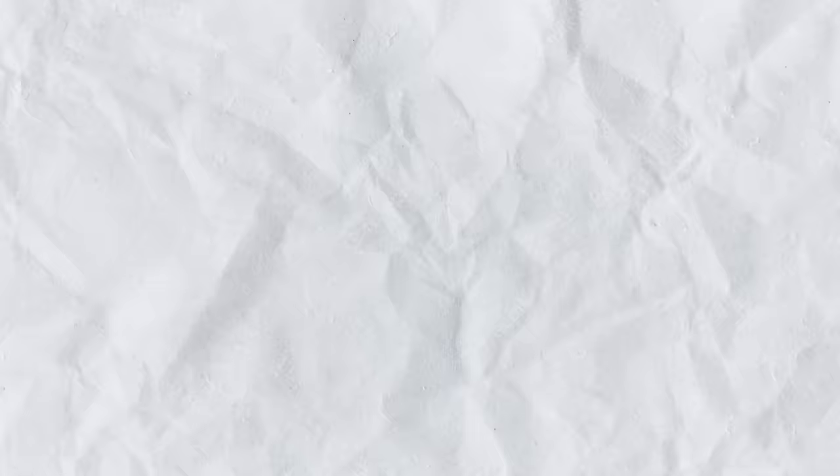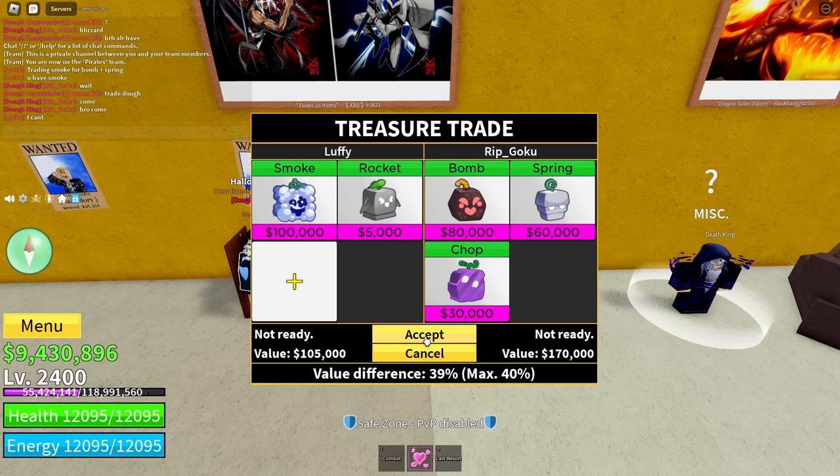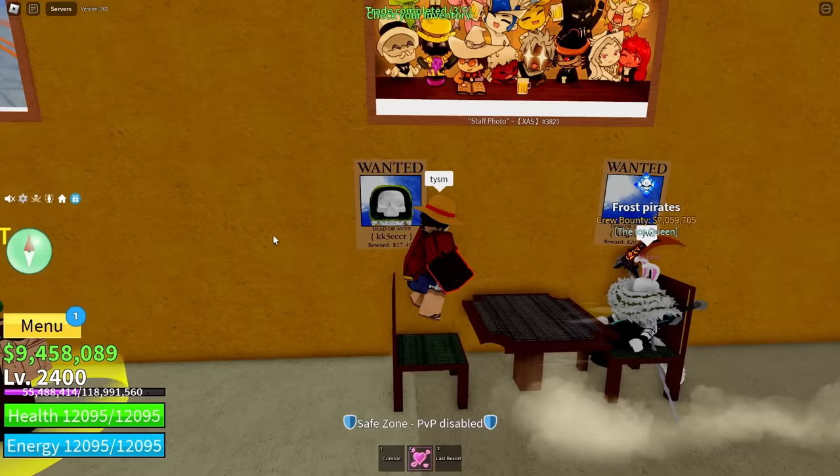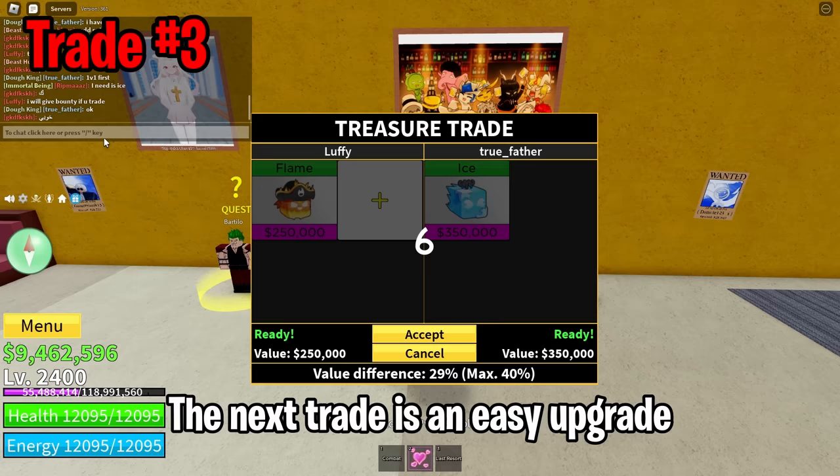The smoke fruit! This means that we have these two fruits in our inventory right now. Let's get to the first trade. With this trade my goal was to downgrade my fruits in order to get more fruits for later trades. For my second trade I'm upgrading my fruits to a flame — it's a great trade in my opinion. The next trade is an easy upgrade; I'm pretty lucky to find this trade because it's clearly a W.